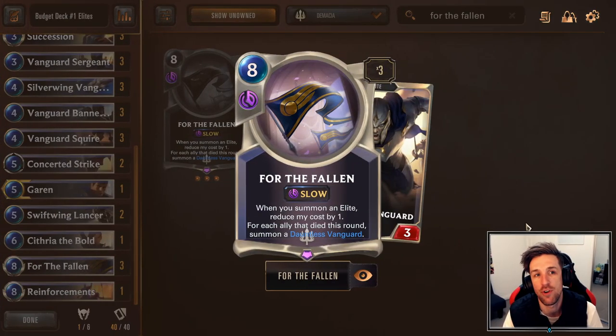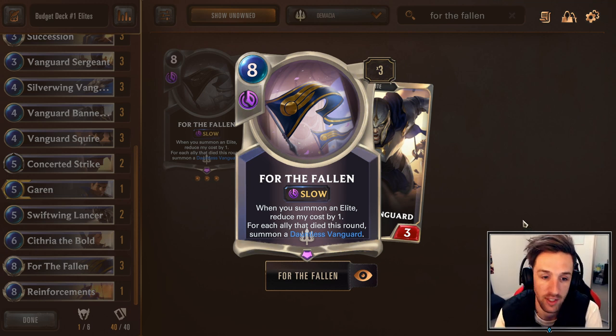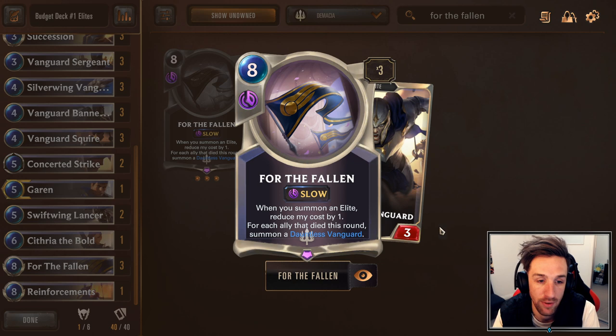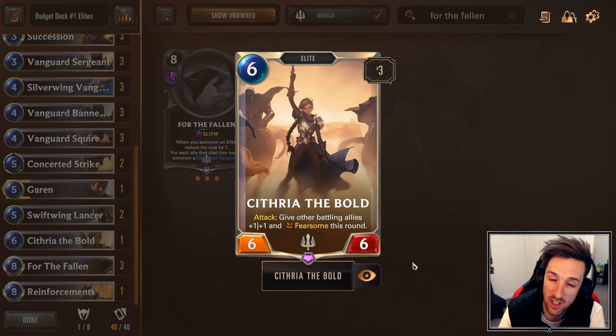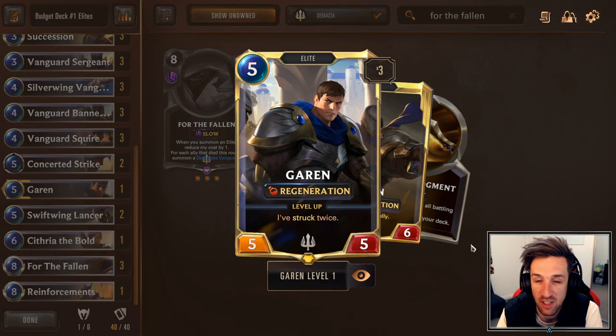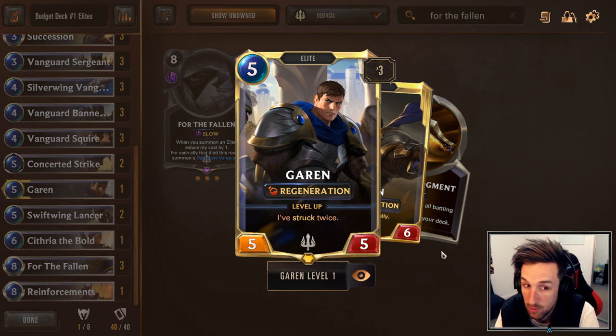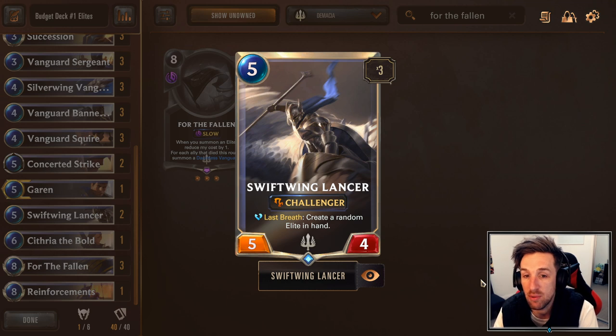To create a budget version of this deck, it actually wasn't that much of a sacrifice. There are only going to be a couple of cards that are different. We are going to be using Sithra of the Bold — this could be increased in numbers, but I think it's fine at one. The most important card you want to consider putting in when you get it is more copies of Garen. I believe newer players receive one Garen at the start of the game. The card I'm using in replacement for now is going to be Swiftwing Lancer.